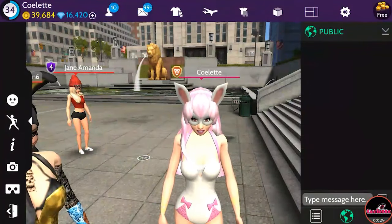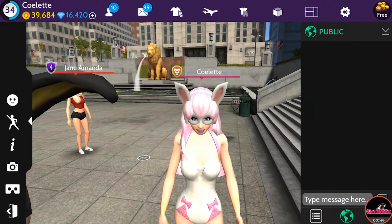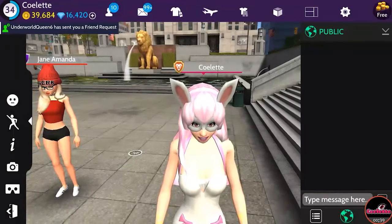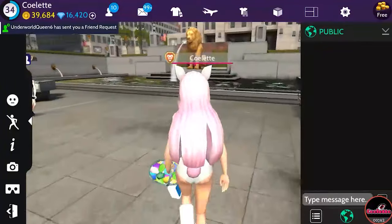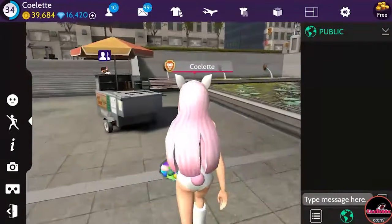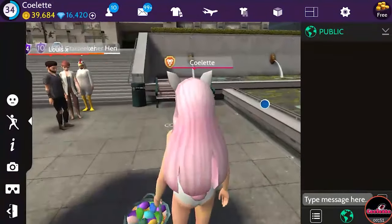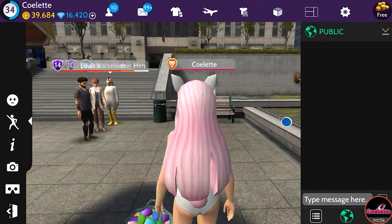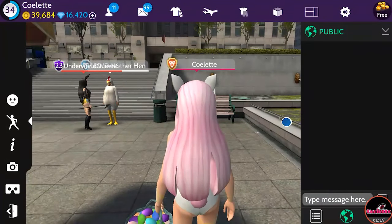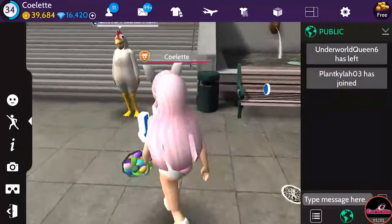Hey lovelies, Colette here. In this video I'm going to show you all the Avakin egg hunt. I am here at Liberty Plaza and this is where the egg hunt shall begin, so you want to come to Liberty Plaza first. In Liberty Plaza you will find Mother Hen, and you can see how she's dressed — it's so cute. The first thing you want to do with the egg hunt is come to Liberty Plaza and approach Lockwood Mother Hen.